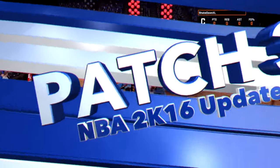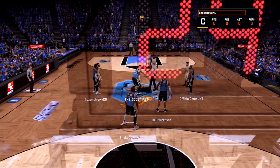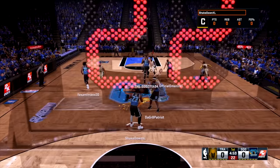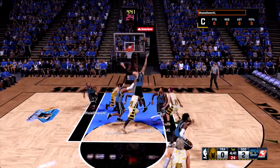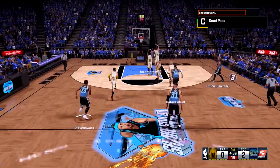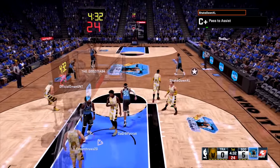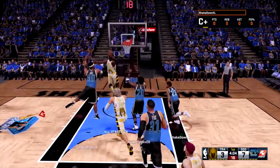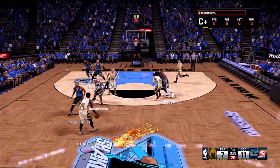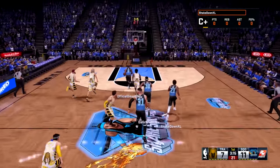They added new support to view the uniform your opponent selects prior to starting a PlayNow online game — that's huge, because I heard a lot of people complaining about that. They improved the results of face scanning. Primary jersey and primary shorts colors are now used to determine both accessory and sock colors when using custom-built uniforms, so now we can actually match our accessories properly when playing in custom arenas.